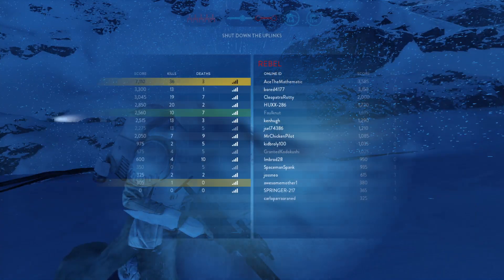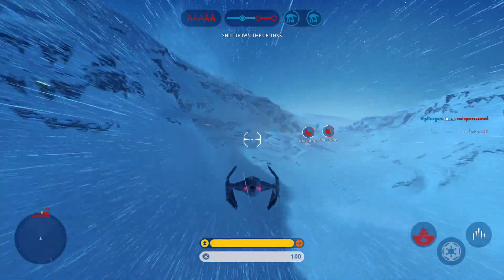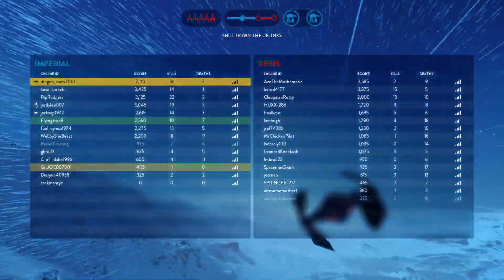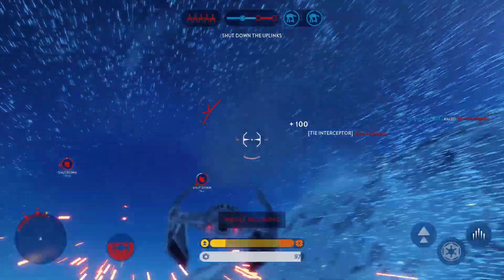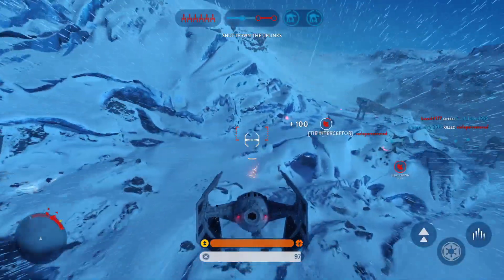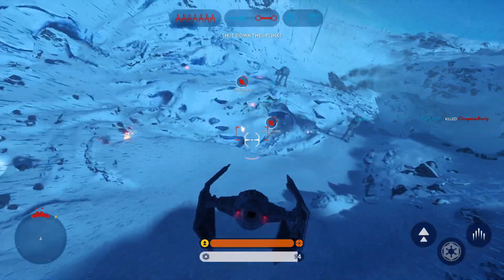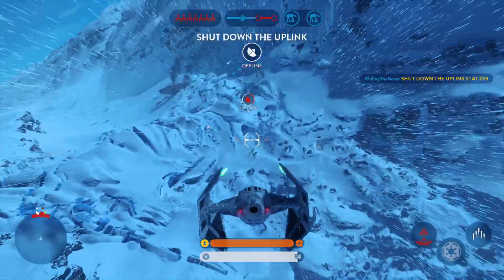We need air support. Fighter support on the way. The rebel Y-wing has a lock — check their missile lock. Flirt missile is down. The Rebel Y-Wing has a lock. The Rebel bomber targeting sequence disrupted.